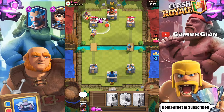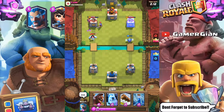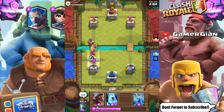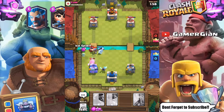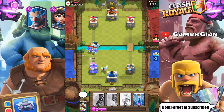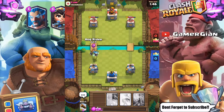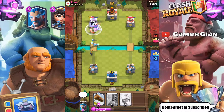Ice wizard didn't work but he did a nice push. Let's go back and use a freeze now that we have a lot of elixir — freeze the musketeer. That executioner is doing work but we'll take him out easily, and the ice wizard did decent damage. The lava balloon's gonna go down by itself. I think he's gonna take out that tower — let's freeze some more. I think I'm gonna have to keep the elite barbs for defense because I have nothing else to attack with. Ice wizard, hog rider, let's do a nice push.